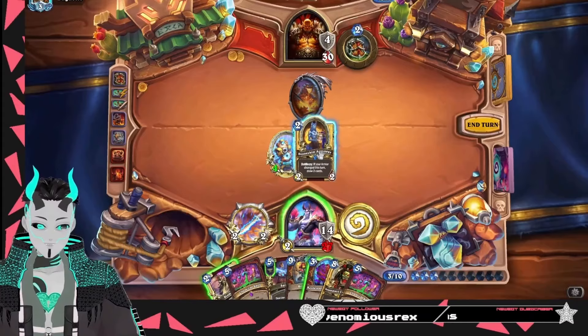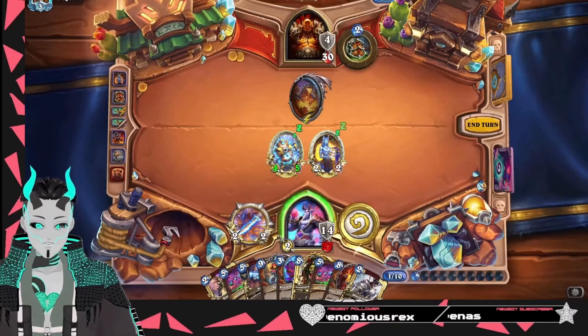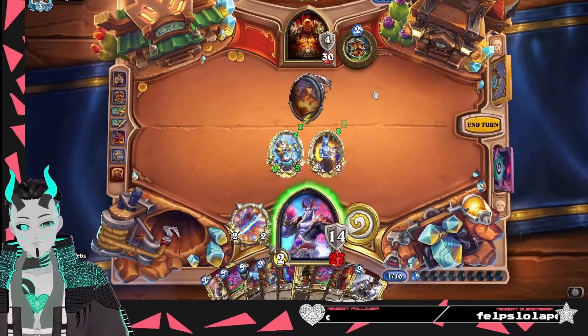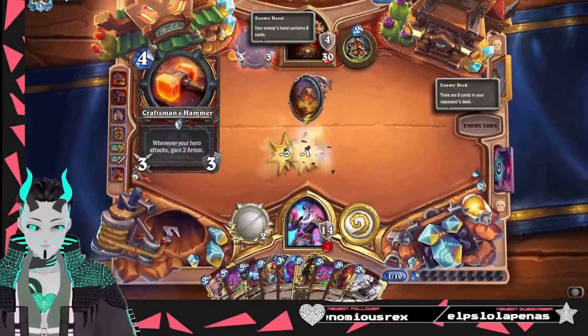Odin's good, especially at 16-16. Though they do have a minion that instantly trades with a 16-16, in two turns at least. That's a little bit annoying, but at least we can deal with it.